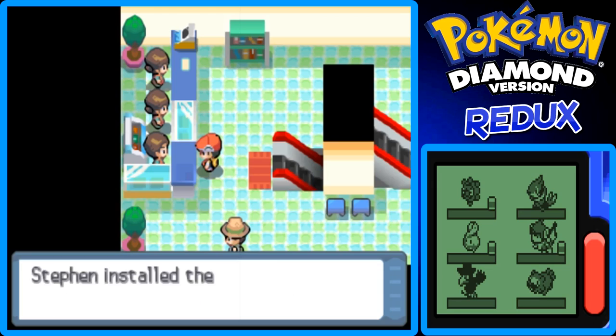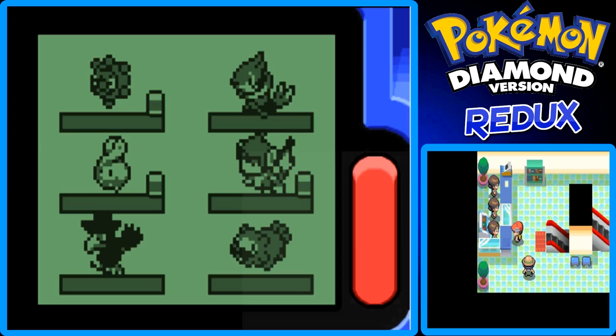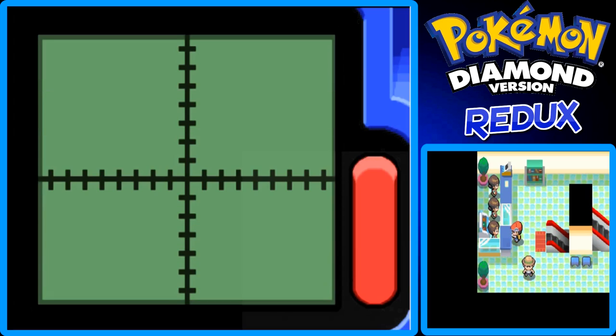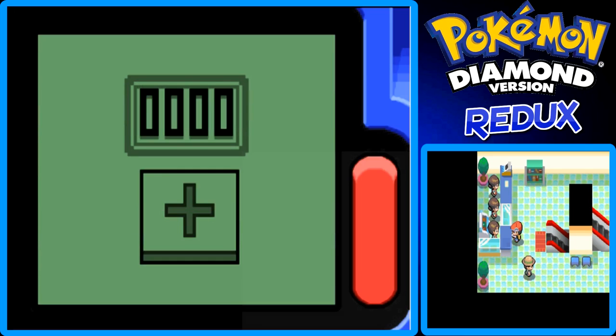I'll show this off real quick first. The counter app has been added — it can count up to 90,999. I don't know why they really put this one in the Poketch, but if you look at the bottom screen in the big box, this is the counter app. You just press the plus and you can count: 1, 2, 3, 4, 5, 6, 7, 8, 9, 10. I don't know why you would need help counting, really.